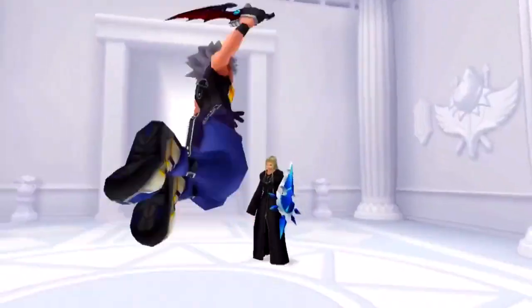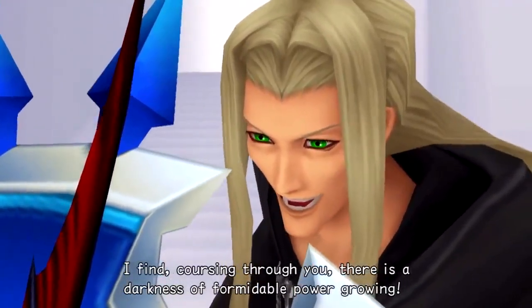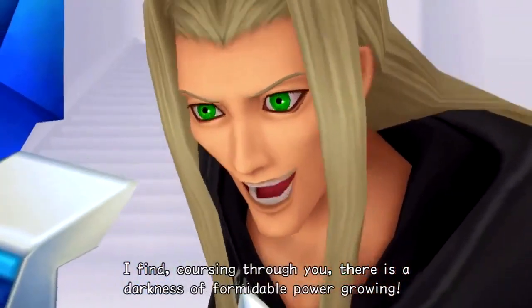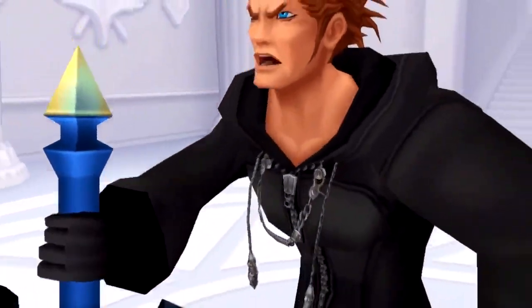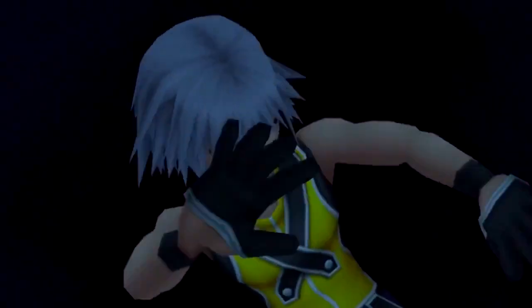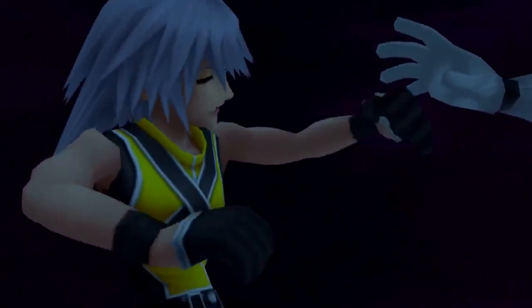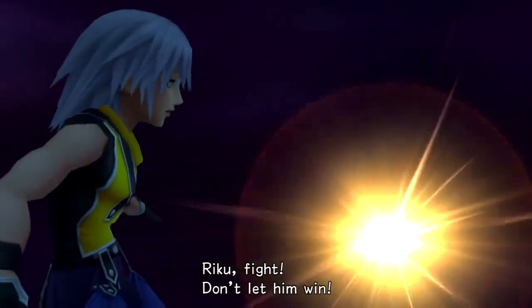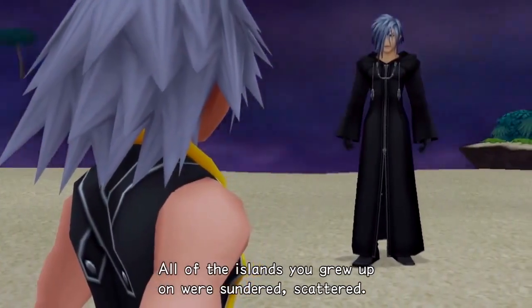Along the way, Vexen fights Riku to obtain his data in order to create the replica that Sora fights. Vexen plans to use this replica as a darkness to combat Sora's light and stop Sora's advancement in the castle, so he can combat Marluxia's plan. On the way, Riku battles and defeats Lexaeus, a member of Vexen's circle. But during the battle, he is dragged into the realm of darkness where he is almost consumed. He is saved by King Mickey when Ansem nearly succeeds in taking over Riku's body. By this time, Marluxia had been eliminated by Sora.